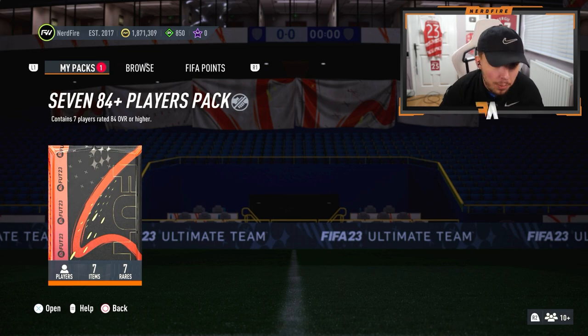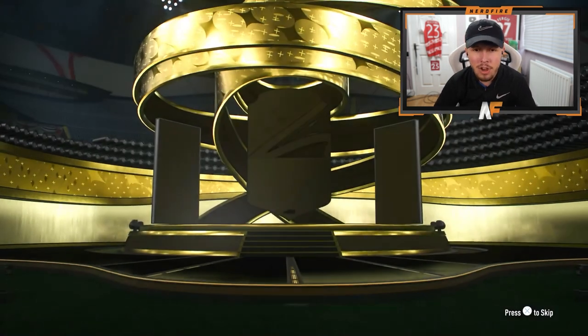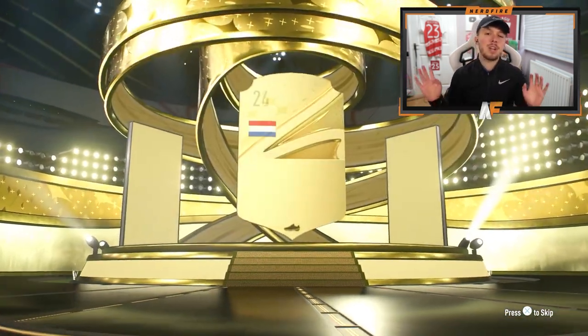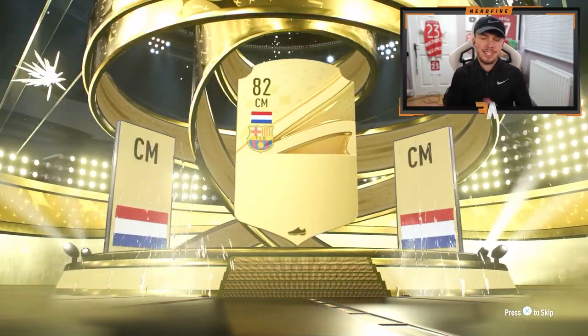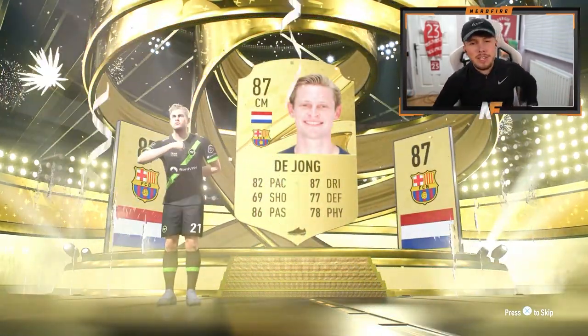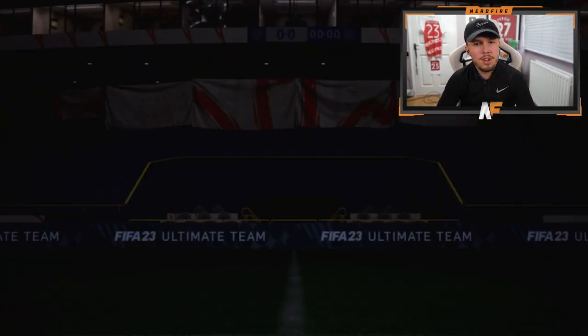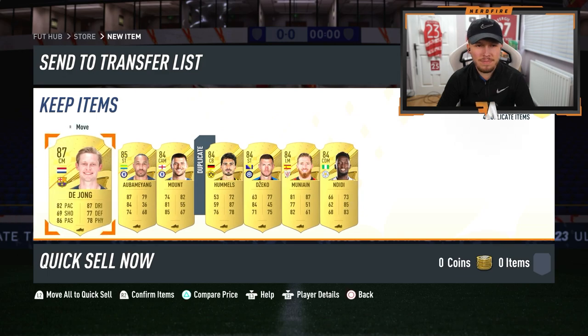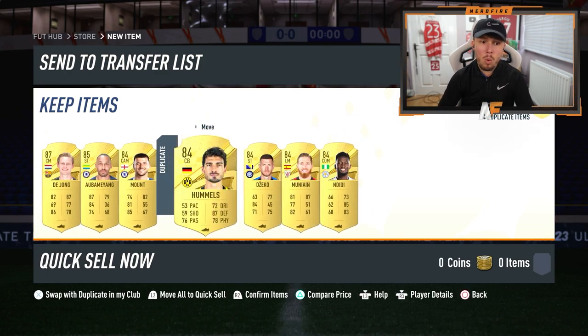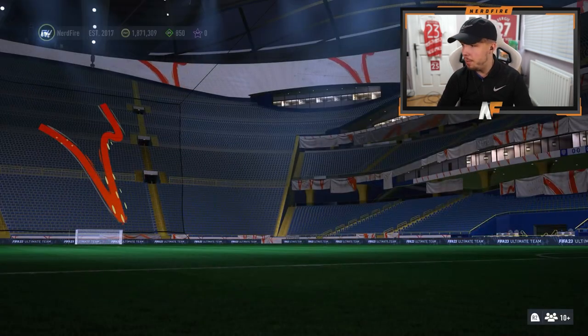All right, here we go - the 84 plus times 7 on my account. Can we see a trophy type? We can't. I think there could be a hero behind it - Van Dijk, the young 80s. Show me a fantasy - sorry, a trophy Titan hero behind this please. We got one walkout from that. Oh, that was absolutely terrible.